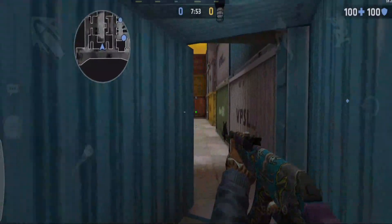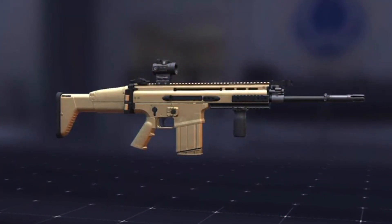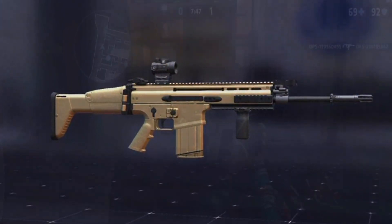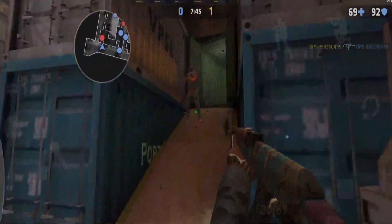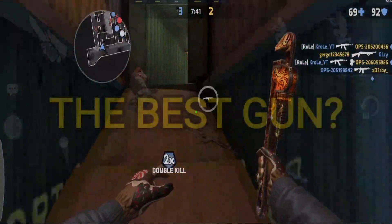In today's video we're going to be checking out all the new information we have about the next upcoming weapon, which is the Scar H in the 1.32 update. This weapon could be the next meta in this game because it's proclaimed the best assault rifle.